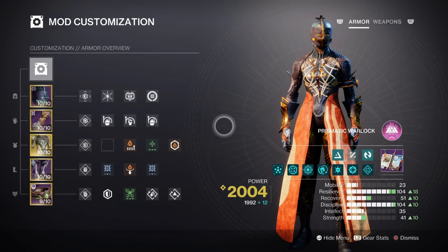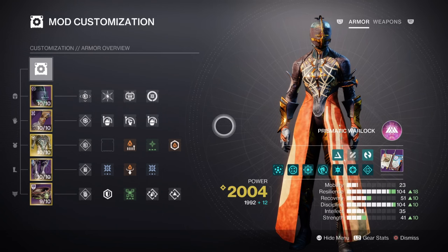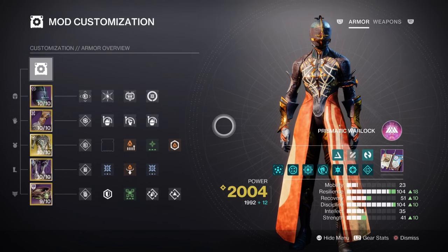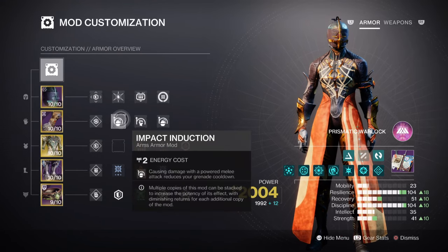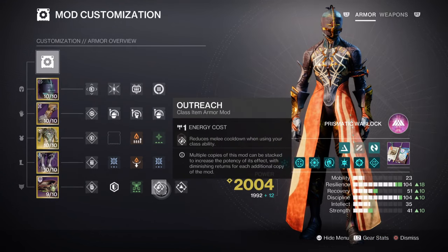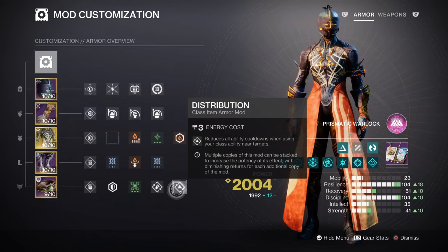Storm Grenades are good for stunning Overload Champs at a moment's notice and jolting those nearby them as well. As the stat doesn't need much to work, I would advise having the following instead: Impact Induction x1 for a 12% grenade buff, Momentum Transfer x2 for a 17% melee buff, Outreach for a 12% melee buff, and Distribution for a 4% all-ability buff.